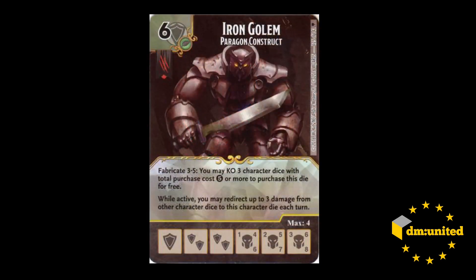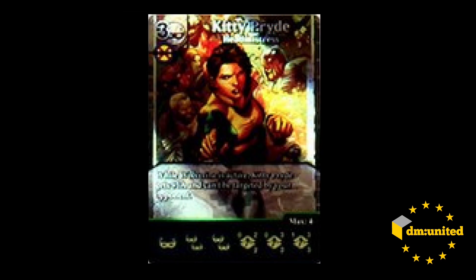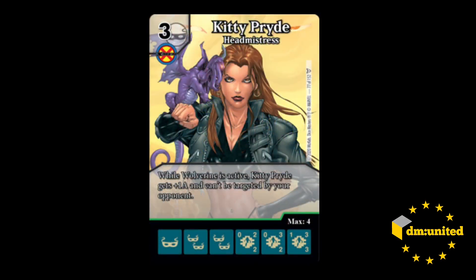The next one is also an uncommon which we have actually seen in some form before. If you've got good eyes, you'll spot it on this — from the WizKids online store promo stuff. Bottom row, you will see a very fuzzy image of Kitty Pryde, which I magnified, but I don't unfortunately have CIA technology. We couldn't quite work out what it said, although it does look like Wolverine is active. Now we have the full card: while Wolverine is active, Kitty Pryde gets plus one attack and can't be targeted by your opponent. It's a three-cost mask, also with the X-Men affiliation and her traditional dice.